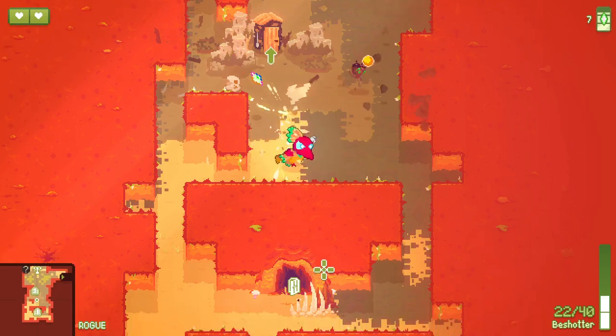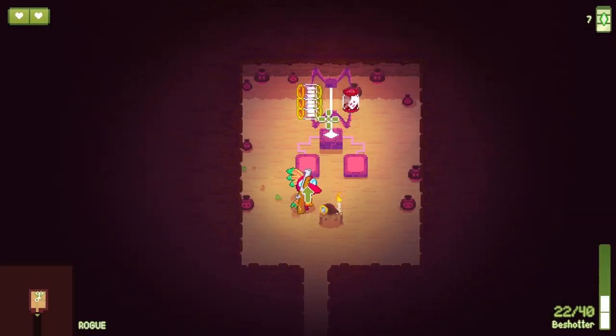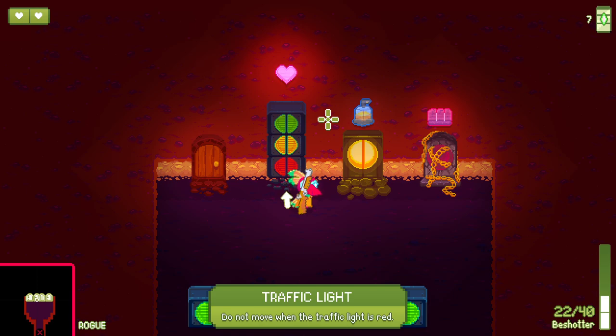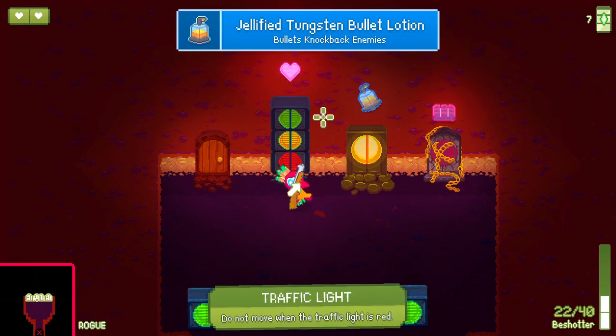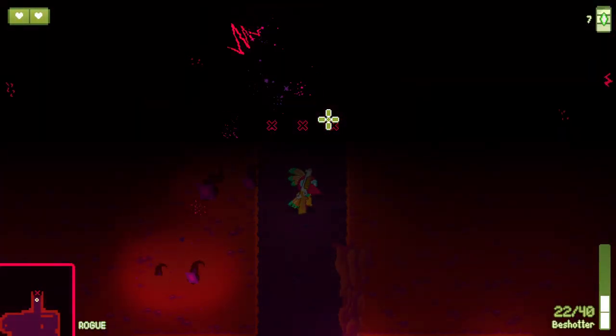Got a shed and a cave there - let's have a look at the shed first. Shed's pretty much nothing. The cave will be a challenge room I'm guessing. Do not move when the traffic light is red, for HP. Is that max HP? Extremely strong gravity that pulls you and projectiles to the ground - do not dodge grounded. I'm going to try this one because we've done the traffic lights before and it looks like it gives me max HP.